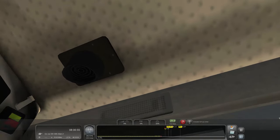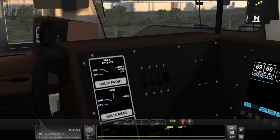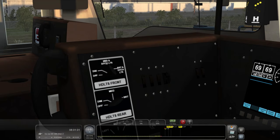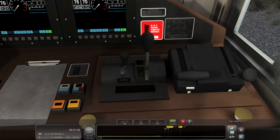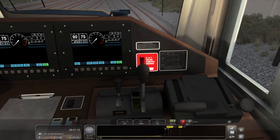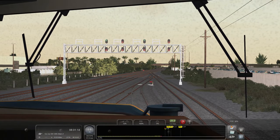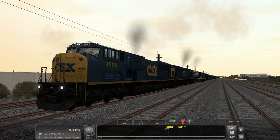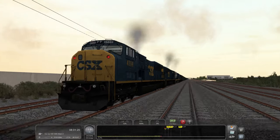Let's turn on the cab light because it is super dark. We got the headlights — one of these switches has to be a cab light. Wipers... no... cab light — there we go. Doesn't really do much. Let's go ahead and release the brake, set it in forward, and let us embark on our journey. We do have marker lights, which is really cool.